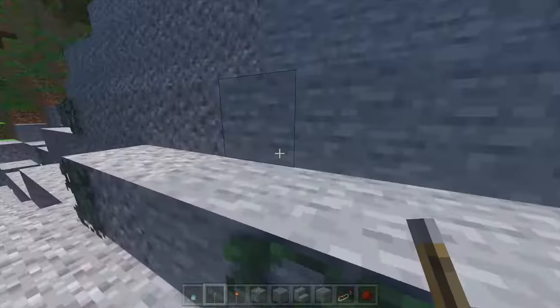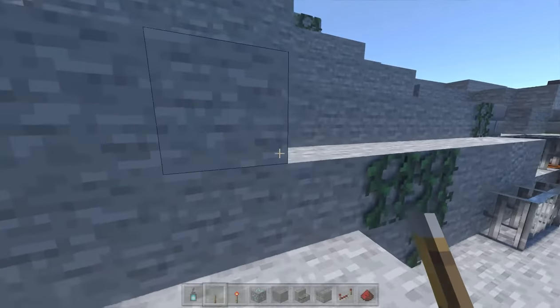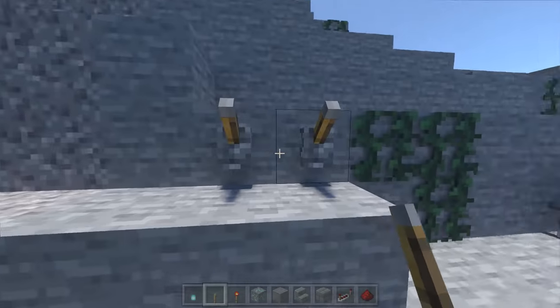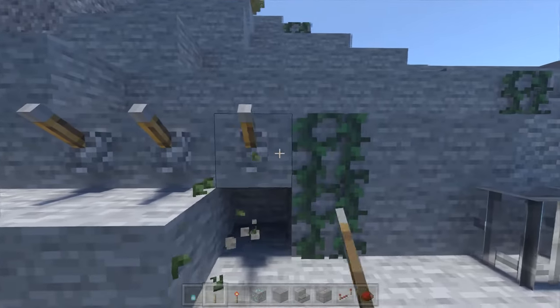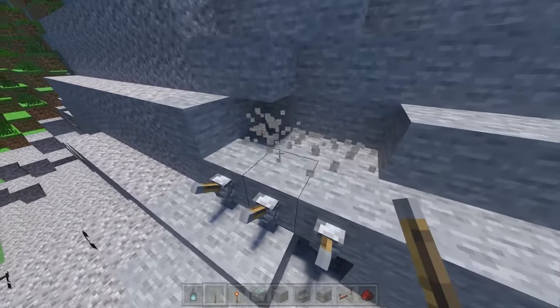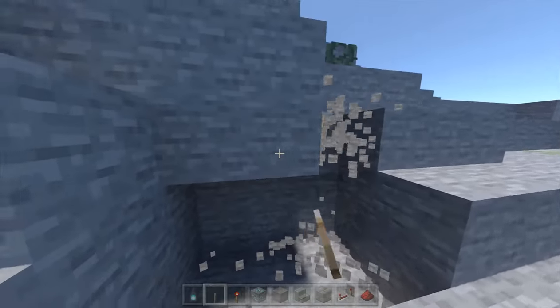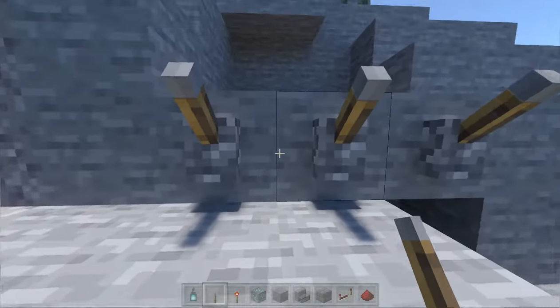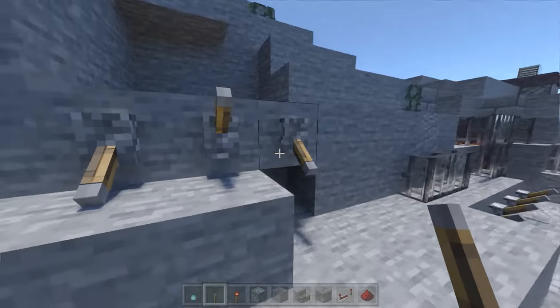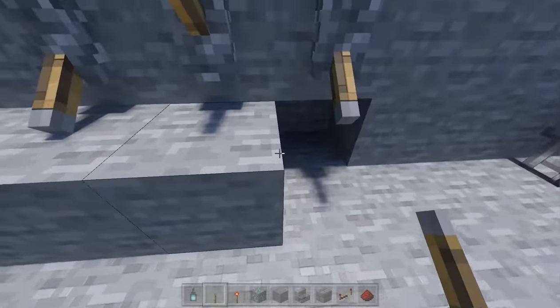Building a combination lock just like that one is actually a pretty simple process. You're gonna start by putting your levers down wherever you want to put them. For this tutorial I'm gonna use three, and what we're gonna do is go behind that block and think about what you want the combination to be. In this particular instance I'm gonna do the two outside levers, but you can make it whatever you want. You can also extend this and I'll show you how at the end.